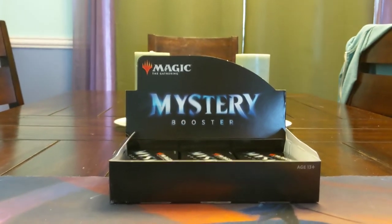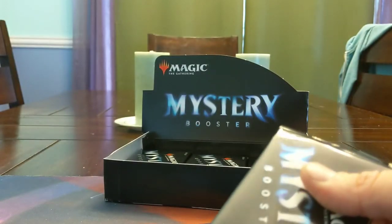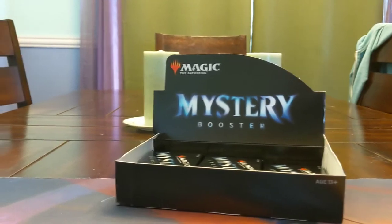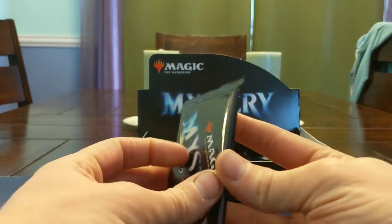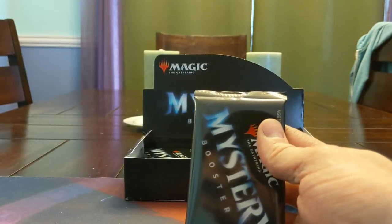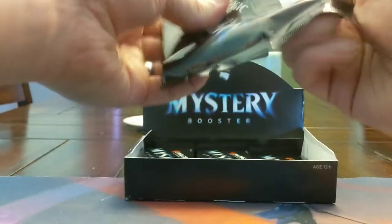We're back for the other 15 packs. I'm going to try not to mess with my setup here. If you can see it, it is as janky as you can imagine — my phone is on a phone stand, on a cereal bowl. I have a cable kind of underneath my left arm. It is all bad. There's nothing good about this except the ridiculous value in these packs. So let's keep going.